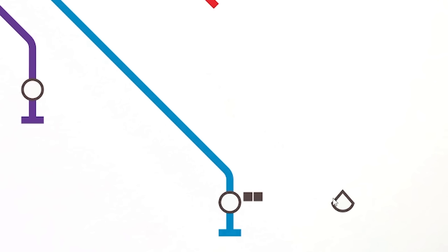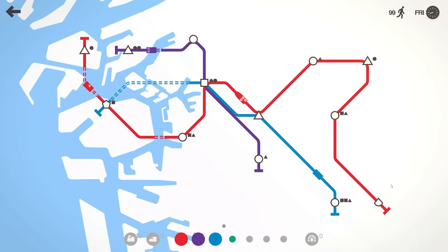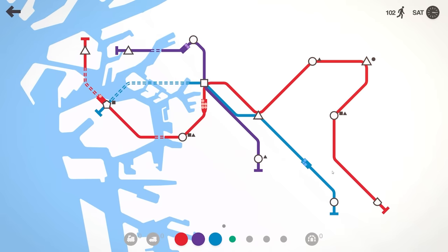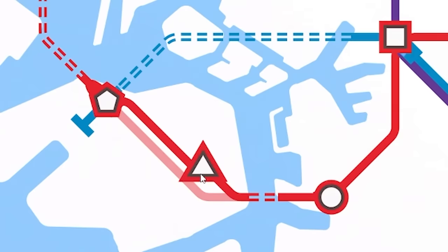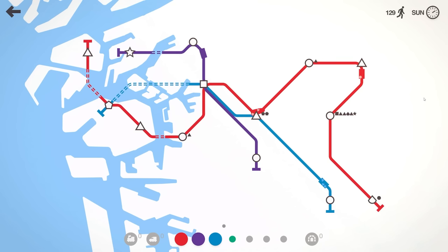We've got a slice of pizza shape. I might take the red line — purely because it's the fastest train — and I'm basically just going to keep extending the red line and linking up the others. A little triangle there, we'll move the line onto you. And just like that we're absolutely smashing the points — 120 already and it's nearly the end of the week, which means new upgrades.